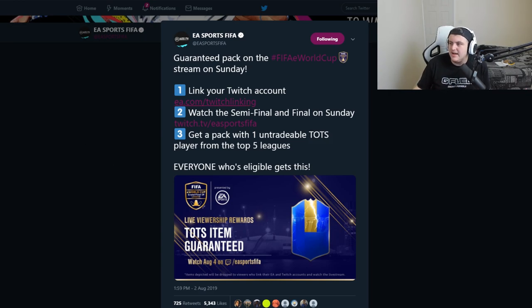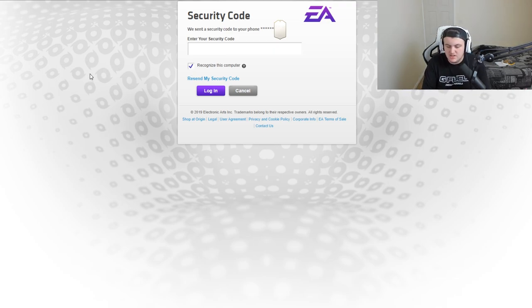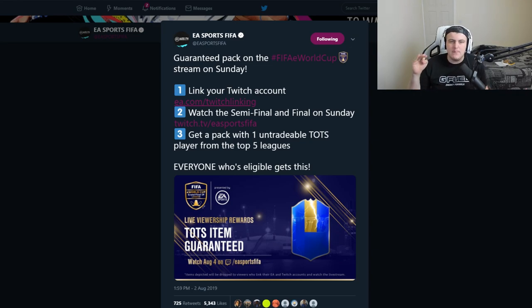The easiest way to do this is just by clicking on the link and linking your Twitch account to your EA account. What it's going to do is ask you for a code to recognize your computer - I've just had my code through straight away. Then you put your code in. Once you've logged in, you'll get a message saying: You have successfully authenticated your EA account. Account linking details have been transmitted to Twitch. You may now close this window. For people that don't get that message, it's because you haven't logged into your EA account on your computer - just log in like you would on the web app or companion app. If you're on mobile, you can follow the link on Safari and do the exact same thing.